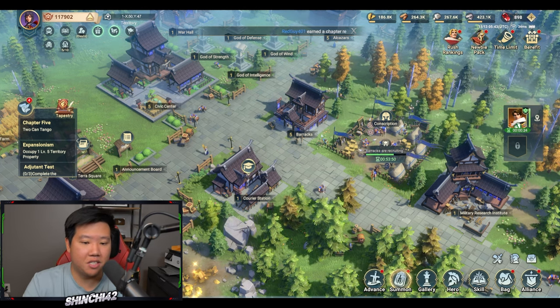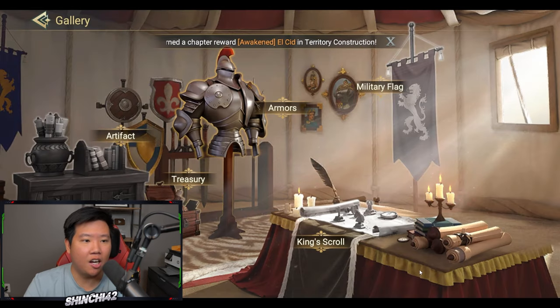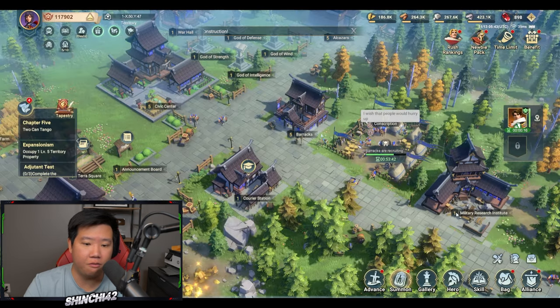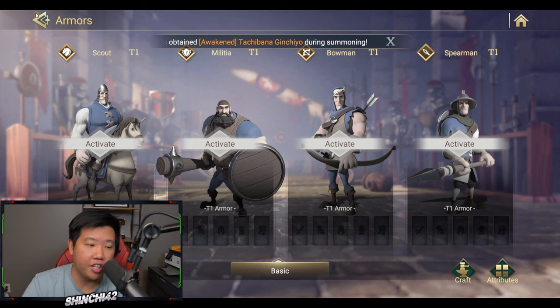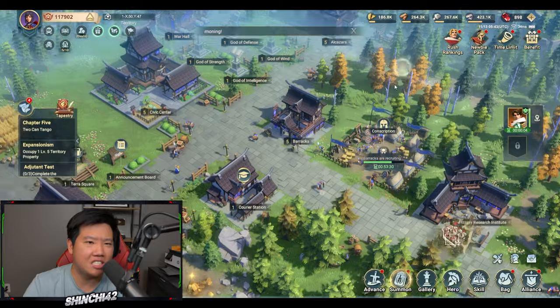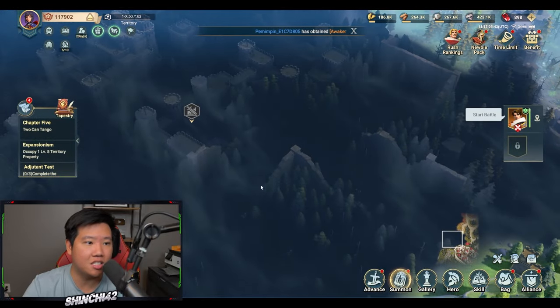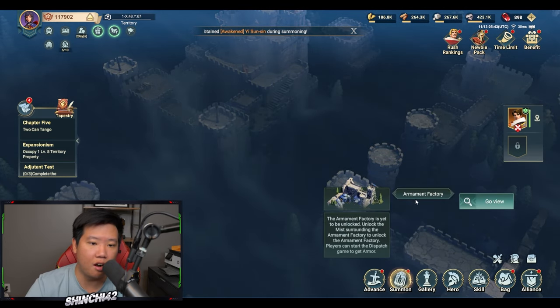There's also a gallery at the bottom of the screen where you can equip armor and gear to your troop units. You'll unlock this through the scout mist and the armament factory as you progress further into the game.